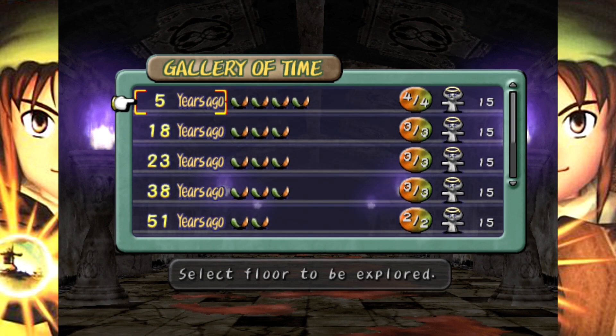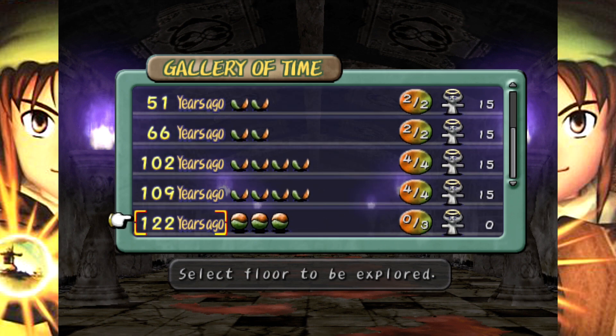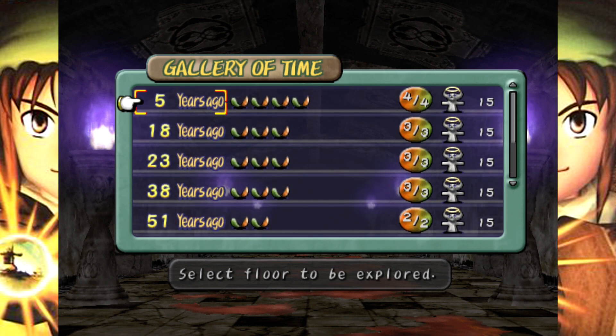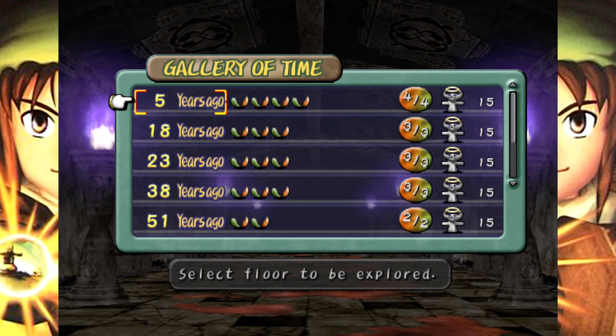Apparently there are 25 floors that we have to go through as we surge our way back 400 years to the day when the Dark Genie first awoke. Or was it when he was set free after all that craziness with Santa? Also, did you guys notice that there are specifically only 15 enemies on each floor? Is that just pure luck, or is that always supposed to be the case?